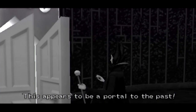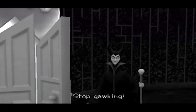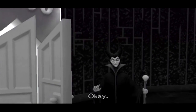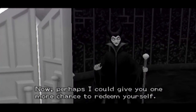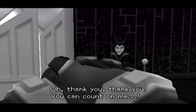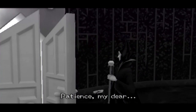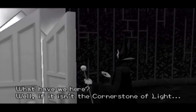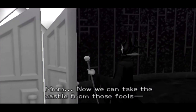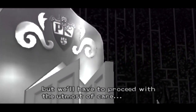This appears to be a portal to the past. — Yeah, it was the strangest thing. — Stop gawking and start thinking of a way we can use it to our advantage. — Okay, now perhaps I could give you one more chance to redeem yourself. — Oh, thank you, thank you, you can count on me! — So what do I do? — Patience, my dear. — What have we here? Well, if it isn't the Cornerstone of Light. Now we can take the castle from those fools, but we'll have to proceed with the utmost of care.